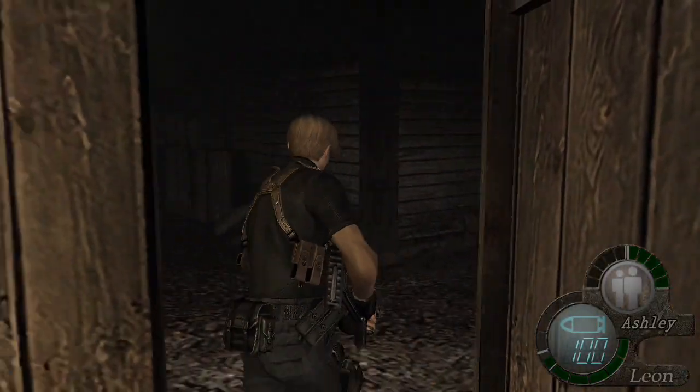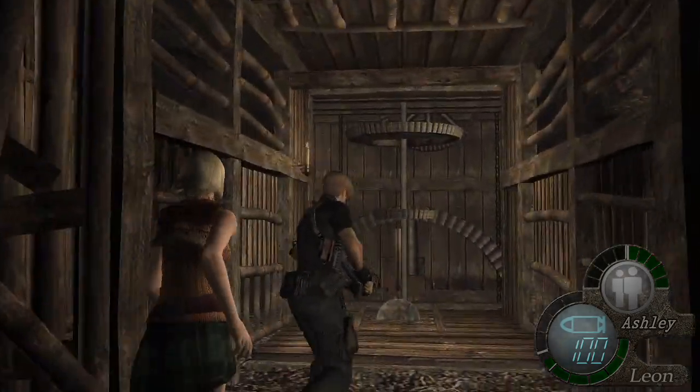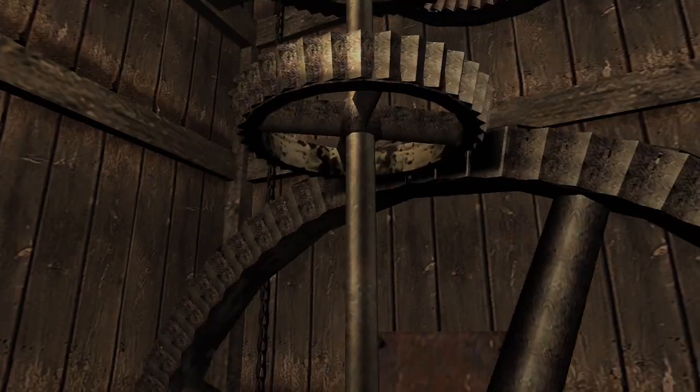Hello everyone, welcome back to Resident Evil 4 Part 10. As we last left off, we just had another attack on the cabin. We met with Luis Silva, and now we have two different paths to pick.